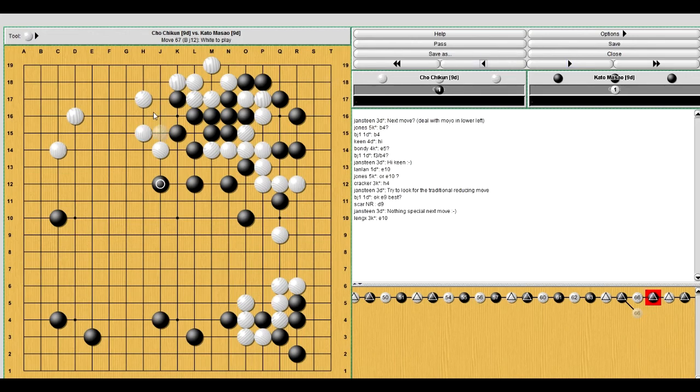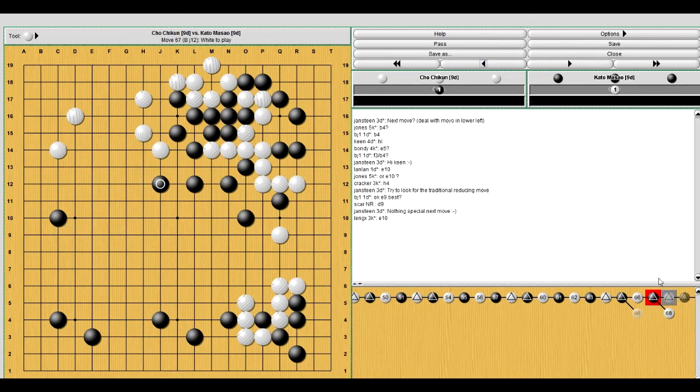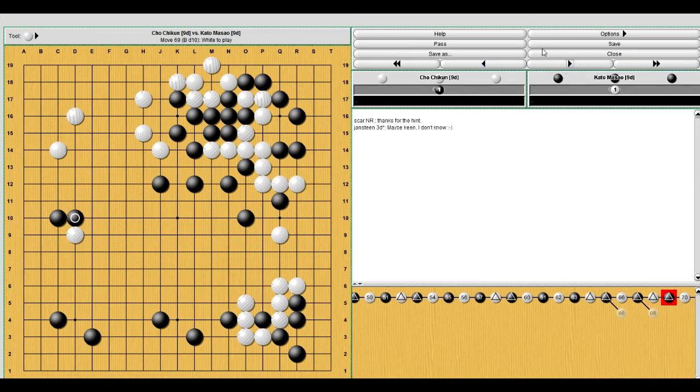With black's move sealing off the middle, white needs a way in. White can come in around this area and reduce, but white needs something bigger than that if he wants to win. So he comes into the middle with an invasion. If white can make this stone live well and connect, chances are white's going to win. So black needs to try and cut it off and surround it — you see him trying to wall off from the top, and now he's attacking the base so that it's harder for white to make life.